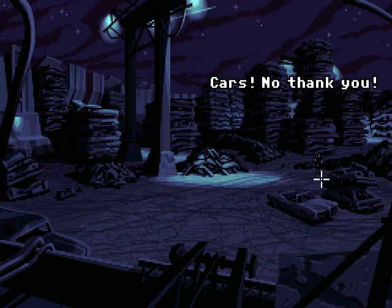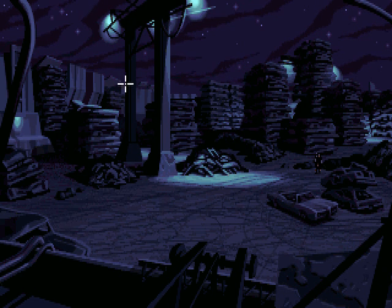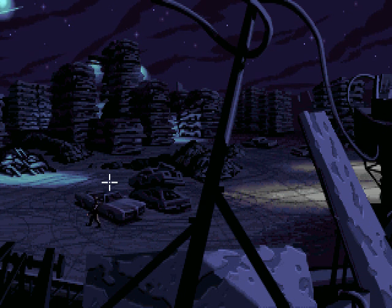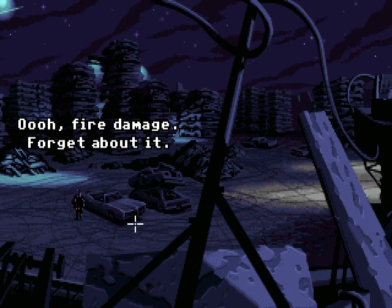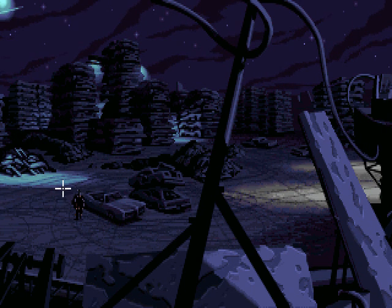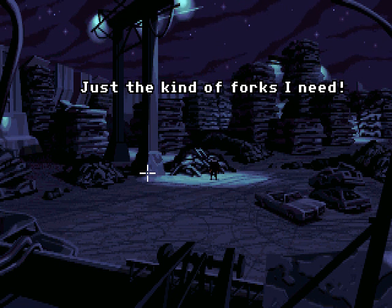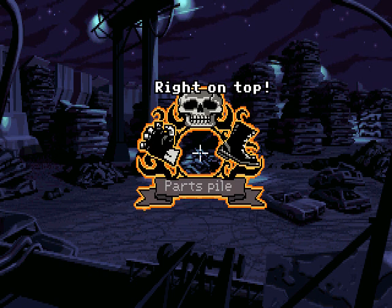We want motorbikes — preferably forks for a motorbike. This screen scrolls to the right, and man, did that take me a long time to figure out, because there's no arrow here. You will get completely stuck on this screen if you don't realize that it scrolls, because there's no way to get these forks here otherwise. Just the kind of forks I need, right on top. That's convenient.